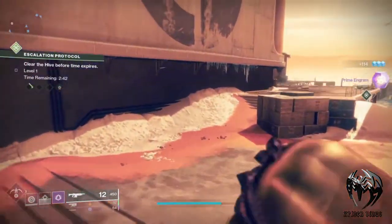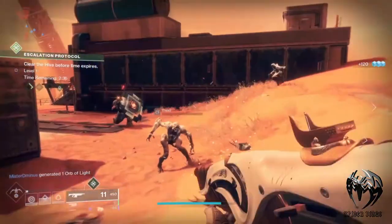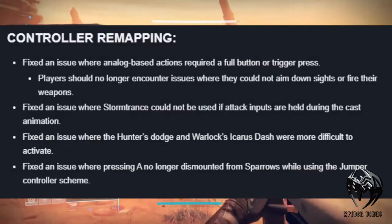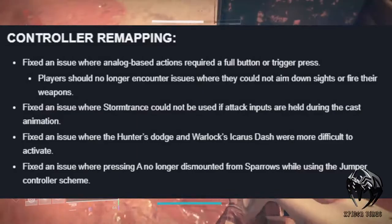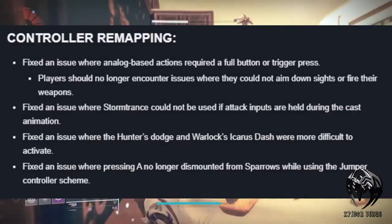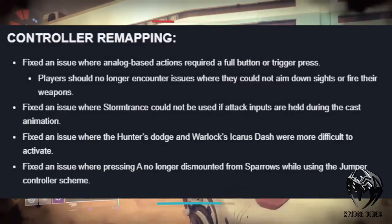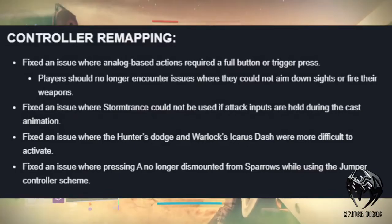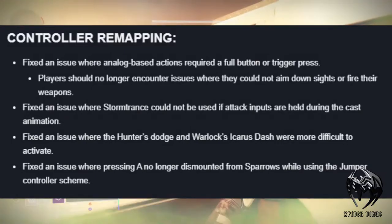Moving on to this week's hotfix that already rolled out on the 23rd of this week. Under controller remapping: fixed an issue where analog-based actions required a full button or trigger press — players should no longer encounter issues where they could aim down sights and fire their weapon. Fixed an issue where Stormtrance could not be used if the attacking boots are held during the cast animation. Fixed an issue where Hunter's Dodge and Warlock Icarus Dash were more difficult to activate. Pressing A no longer dismounts from sparrows while using the Jumper controller scheme.